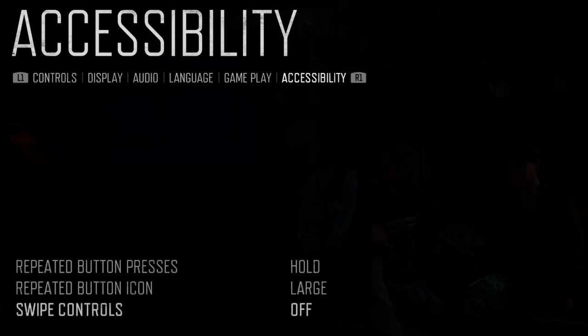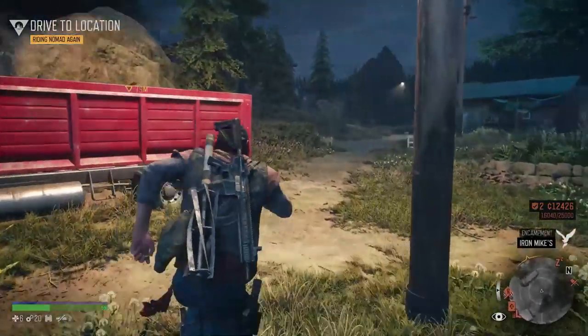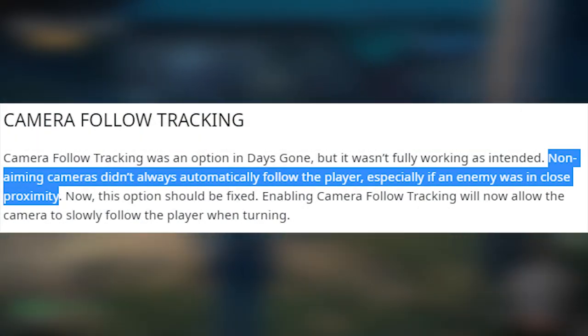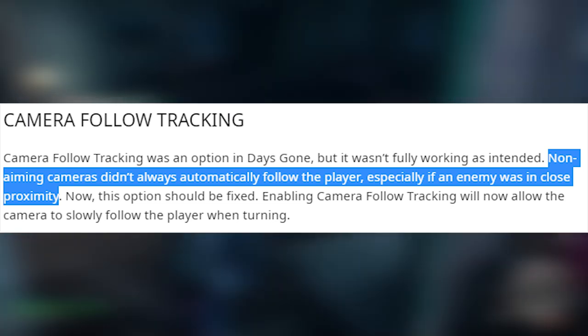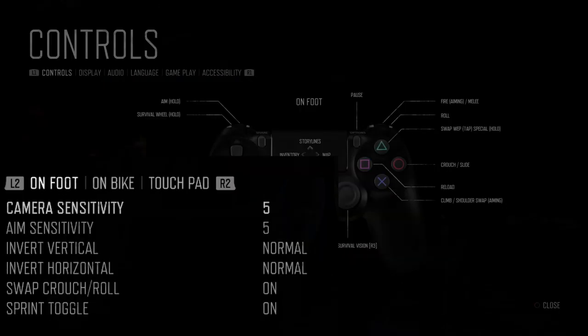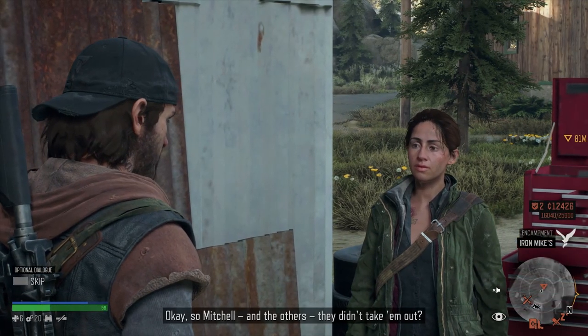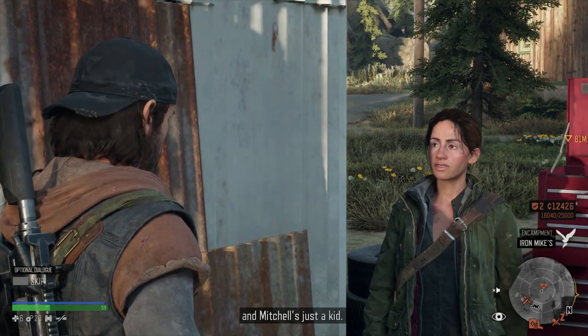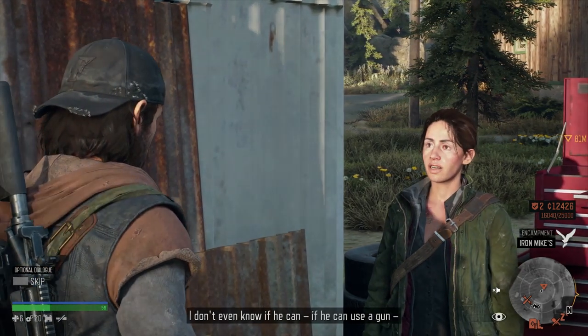You can remove the swipe controls if you don't want them. In the patch notes they note that they improved the camera flow tracking in gameplay, so the non-aiming camera should follow you better if you turn this feature on in gameplay settings. In controls, there's an option to invert the vertical and horizontal camera controls, and there's also a new touchpad tab. You can now disable the speaker names next to the subtitles if you don't want to see them.